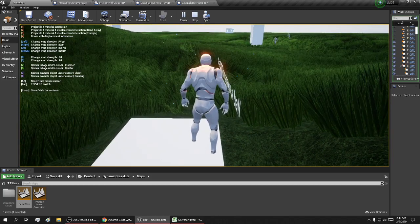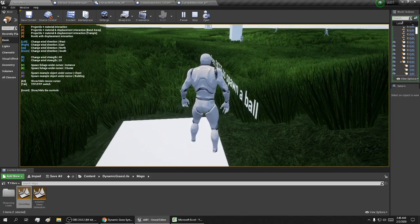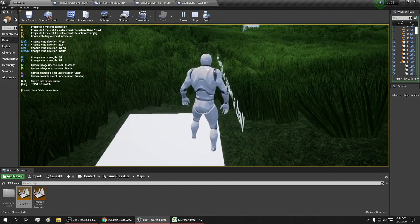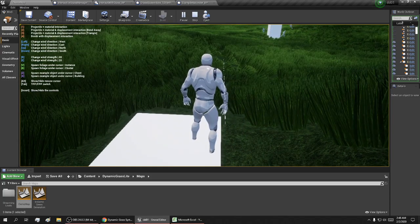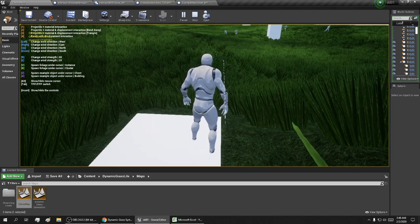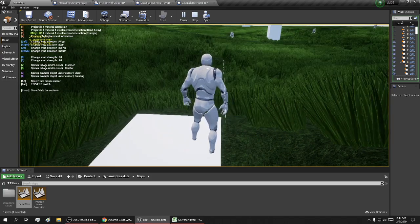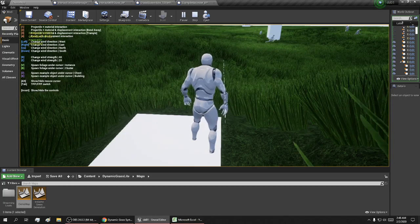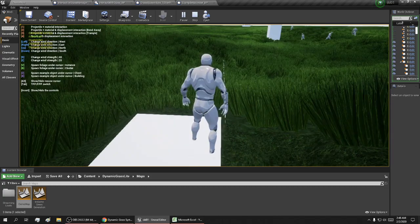Number 4 is a bomb — it even shakes the earth. Left and right change the wind direction, R changes wind strength, and E also changes the wind strength.